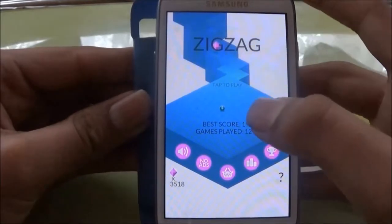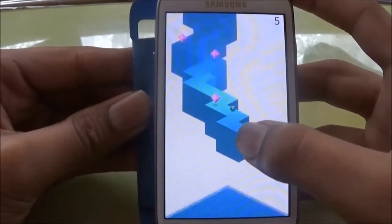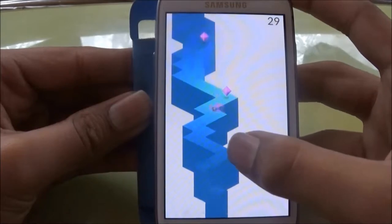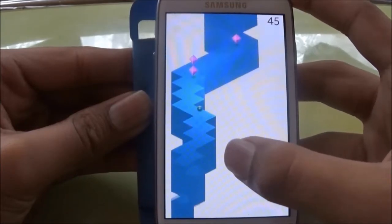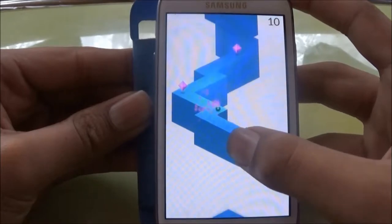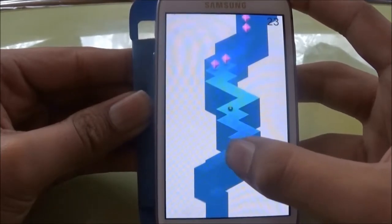This game is quite simple — you just have to tap on the screen to change the direction of the ball and collect those pink objects, and don't hit the wall. This game is kinda hard, and it's extremely hard because I'm seeing it through the camera.